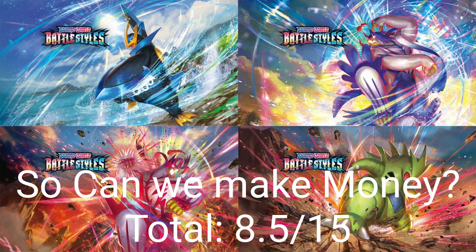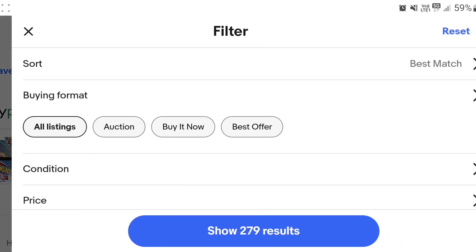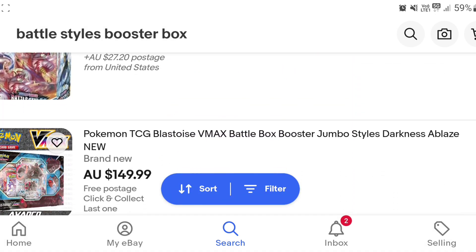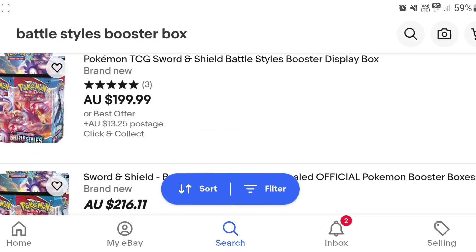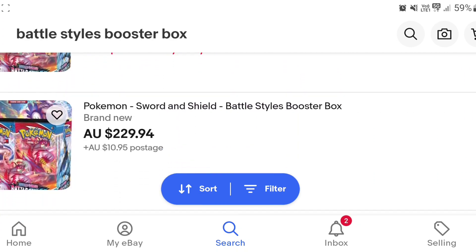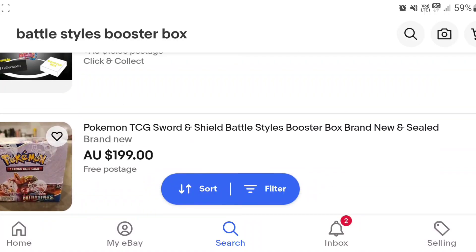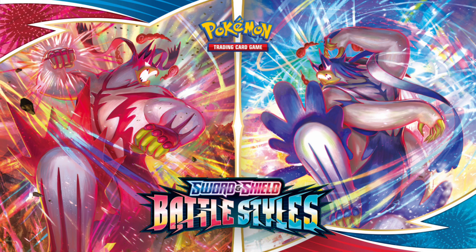That gives us a total of 8.5 out of 15, which is not a bad score. The big question — can we make money? Let's have a look at current Battle Styles boxes on eBay, sorted low to high. They should be sitting around $200 Australian. And there you go — $200. Three months ago this box was still $160 Australian, so in three months the new floor has jumped up. As we go up there aren't too many listings at $200; we soon start pushing up to $230. Once the market absorbs these prices at $200, there's a new floor that's going to be set.